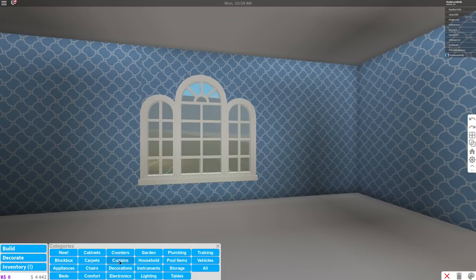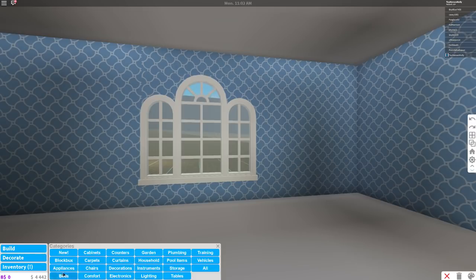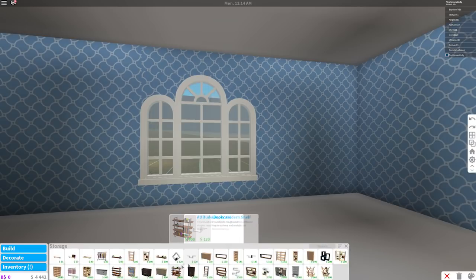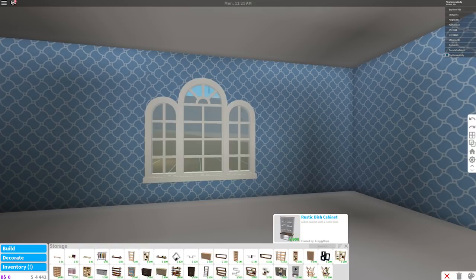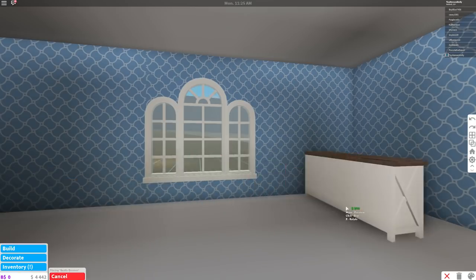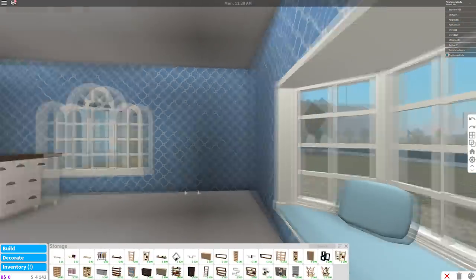Next — curtains? No. She's gonna need a dresser because this is her bedroom. That dresser's ugly... that dresser's kind of ugly too. What's this — a dish cabinet? No, you don't need that in your room. What about this one? Yeah, this is nice. I'm gonna put it in the room then move it around to find where I want it.